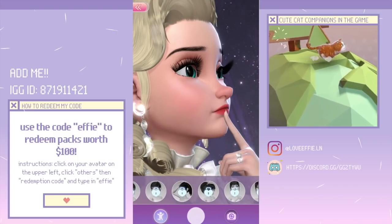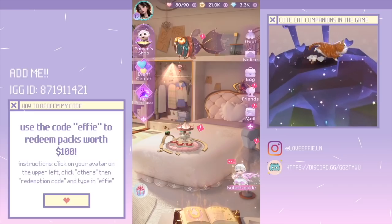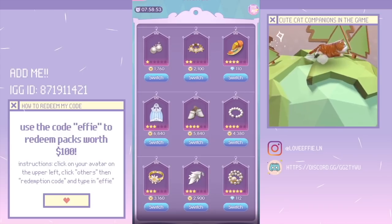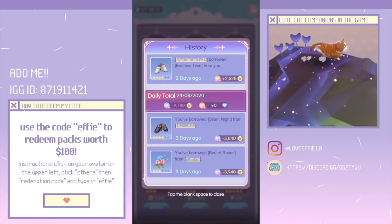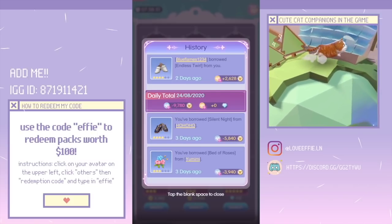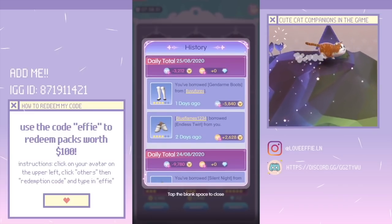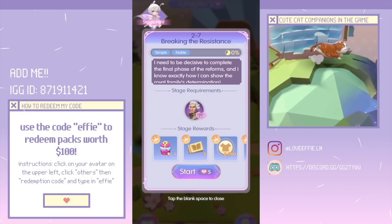There is one thing about this game that is incredibly unique. If you click on 'Friends,' you're actually able to share your clothing with them. These are the items I've made accessible to my friends. If you click the top right for history, it shows the history of my borrowing and my friends borrowing from me. For example, blue flames 1234 borrowed an item from me and gave me 2628 coins for borrowing it.